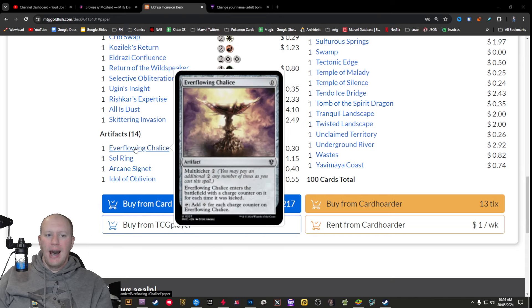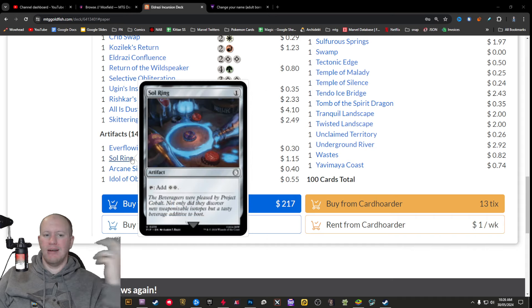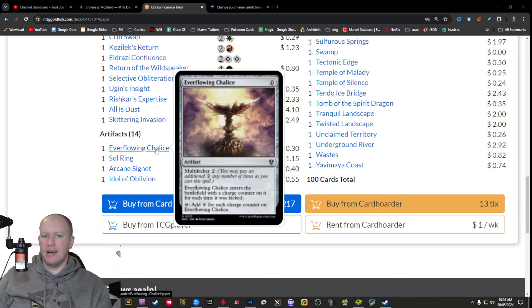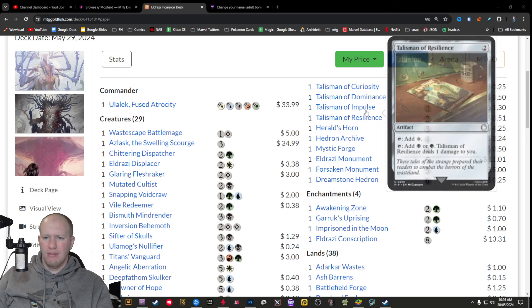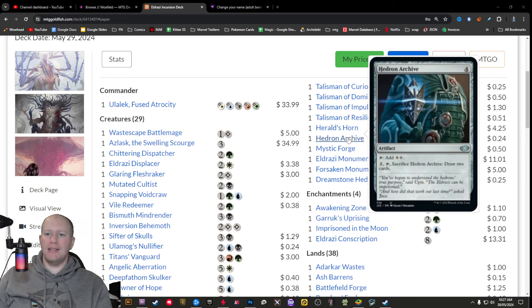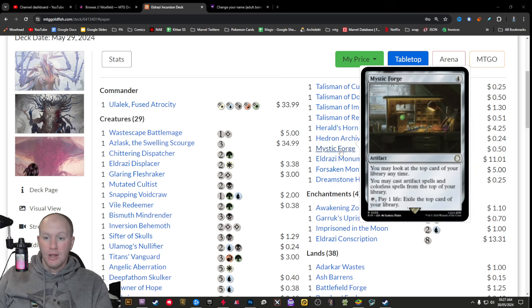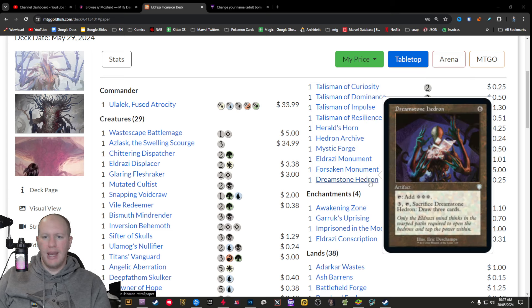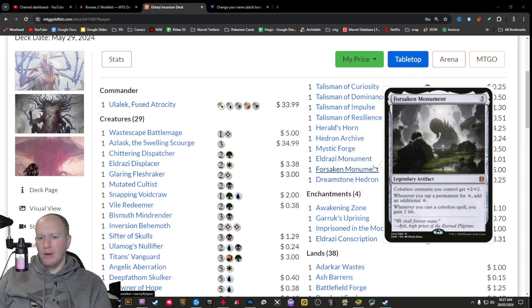Some of the artifacts in here are not too bad. I don't know why Idol of Oblivion is here — not necessarily agreeing with that. Sol Ring and Arcane Signet, Ever-Flowing Chalice — pretty good. Having four talismans in here is really good. Herald's Horn is decent because it is an Eldrazi based deck. Mystic Forge is a really great one to have in here. Dreams of the Damned isn't too bad as well. Eldrazi Monument getting a reprint, and Forsaken Monument too.